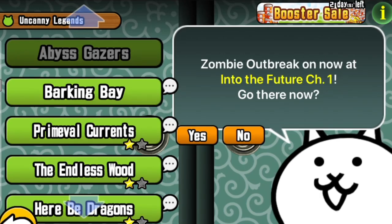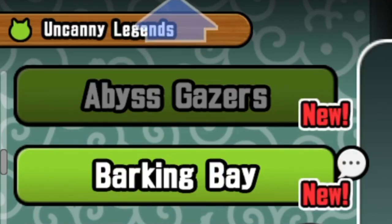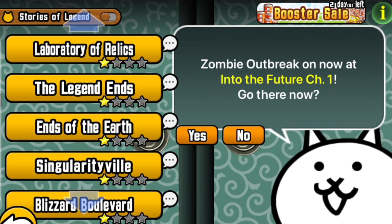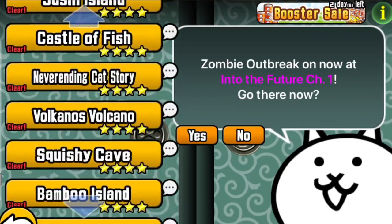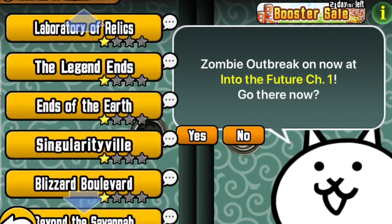Apart from the usual addition of Uncanny Legends stages — this diagram not to scale — we had, as mentioned, the four-star expansion reaching its logical end. It had covered the entire land of the Stories of Legends, every single sub-chapter, which, on a personal note, is absolutely terrifying.